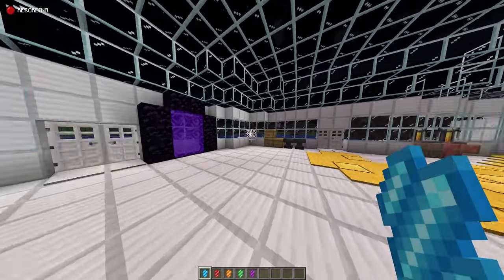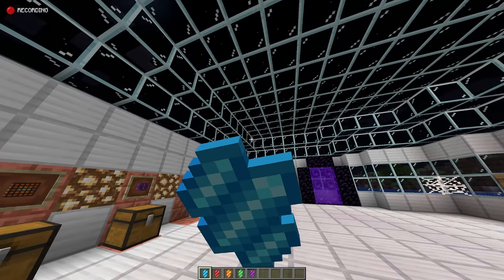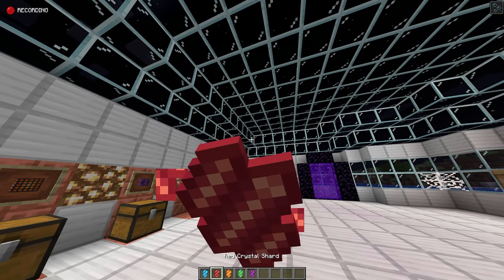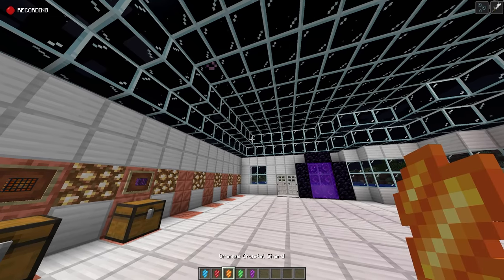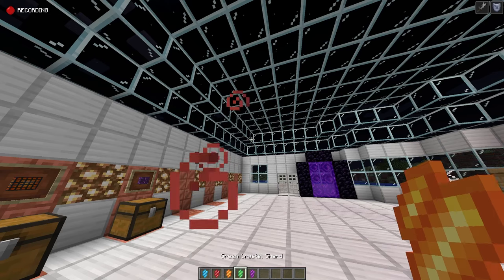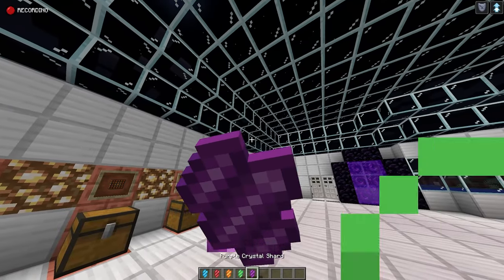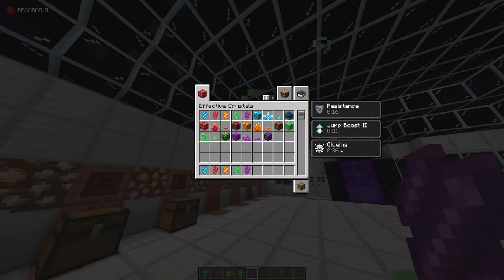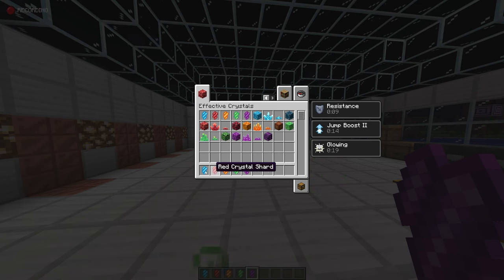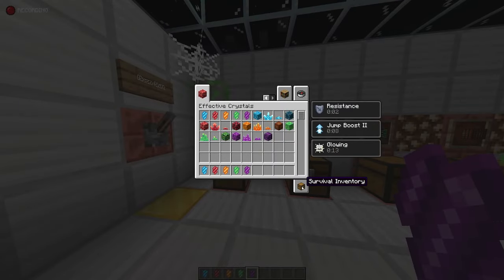When you do eventually collect the crystals, you will get crystal shards. You can actually consume these crystal shards to give you certain perks. The blue one gives you water breathing. When you eat the red one, it gives you strength — for a short period of time only. The orange one gives you resistance, which is also amazing. The green one gives you jump boost. And the purple one gives you glowing, which is interesting. So together, if you go into a boss fight, a dungeon, or a stronghold, you're going to want some crystals to nom on before you go into a fight.